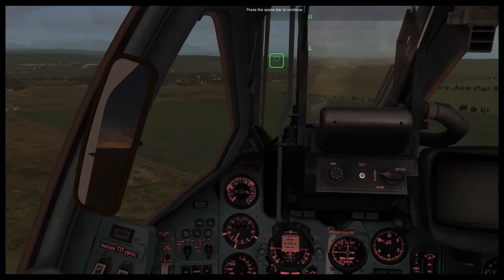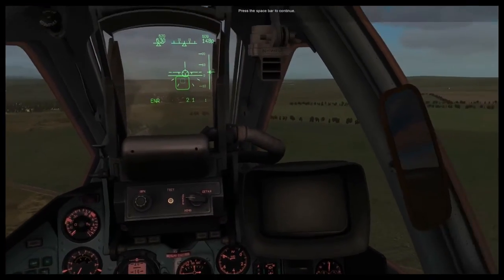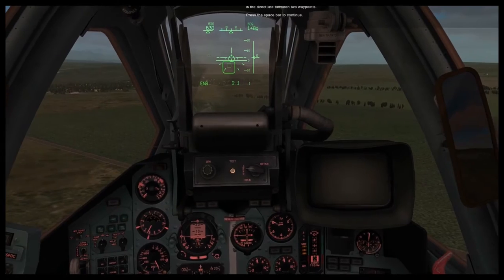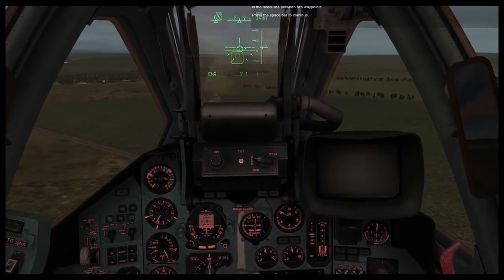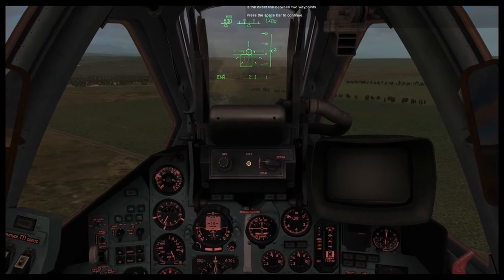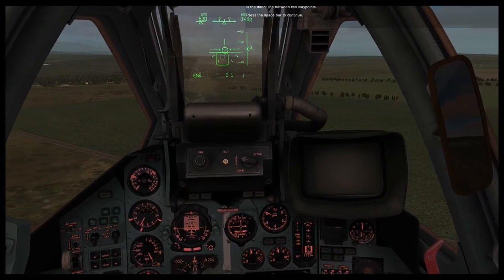You will probably notice a circle in the center of the HUD. This provides you coarse steering to the next waypoint. By flying the aircraft to align the circle in the center of the bank and pitch indicator, you will reach your next destination via a direct line between two waypoints.